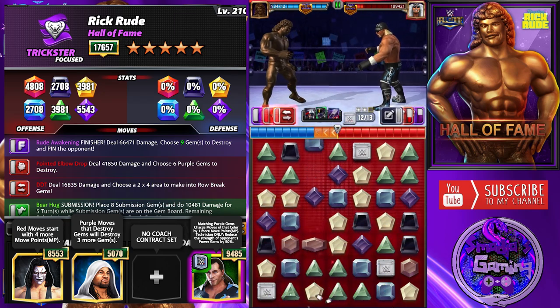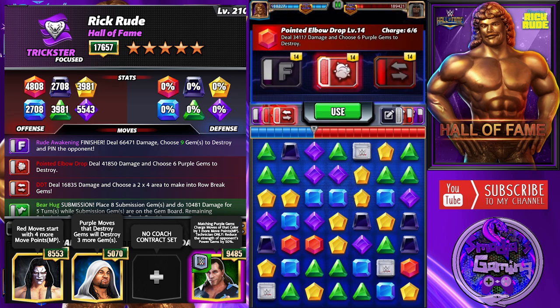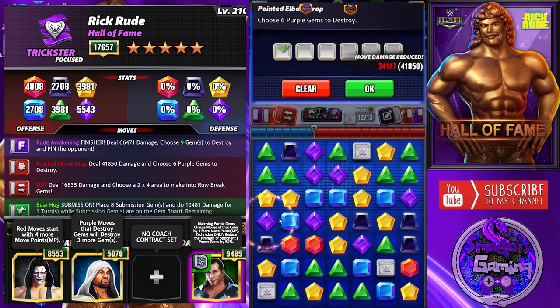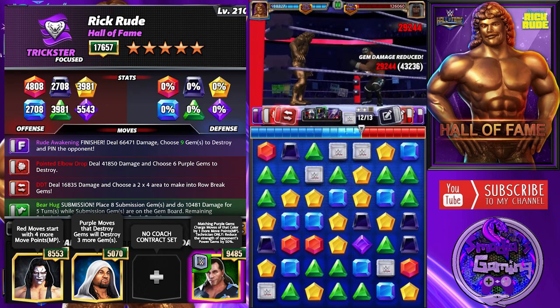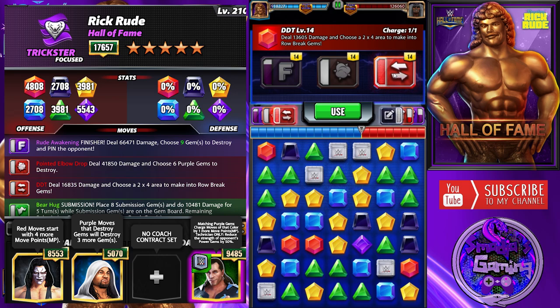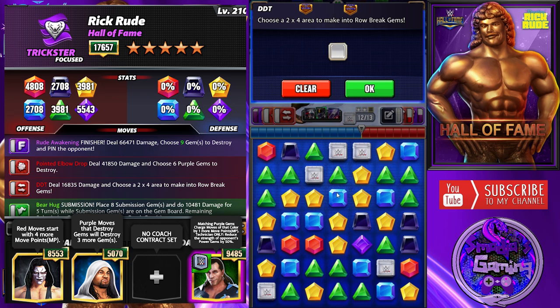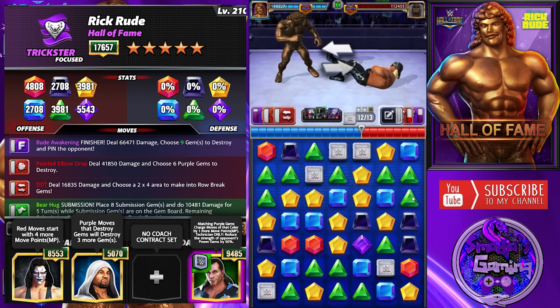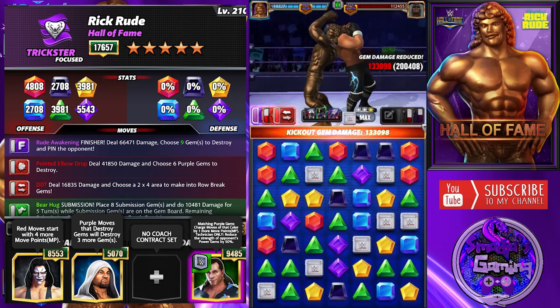Both my red moves are ready to hit. Hogan's low blow is ready also and the pin bar is not moving, so I have to finish Hogan right now. Let's go with the Pointed Elbow Drop again - there are enough purple gems on the board. The finisher is not ready this time, but I really like the board. I think I can finish Hogan right now with the DDT. Here we go - it's all over for Hollywood!